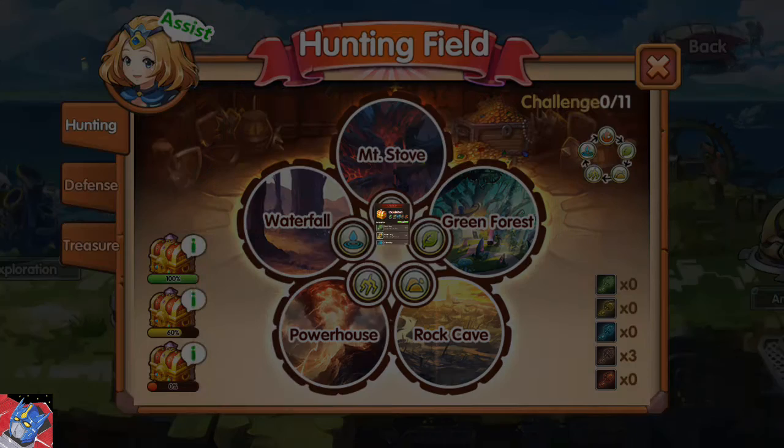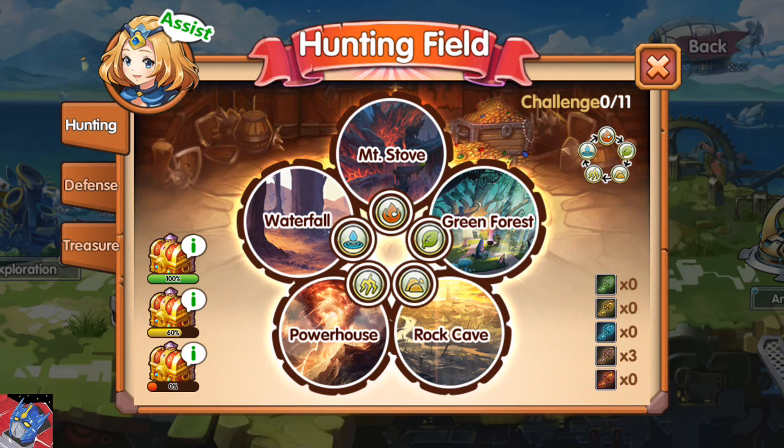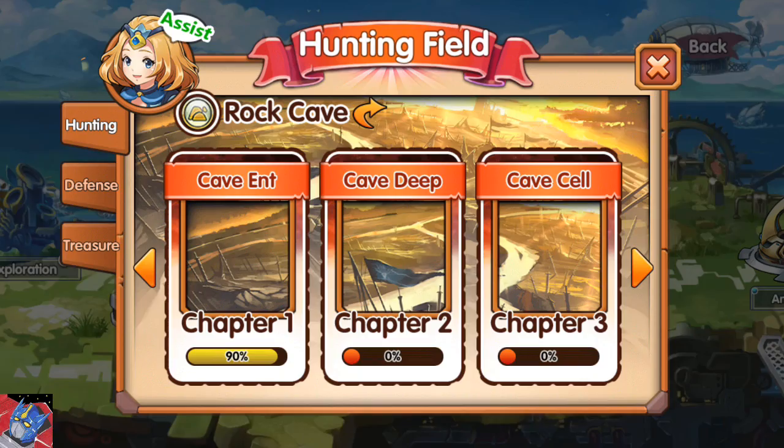The treasure chests give you a variety of things, including magic stones, poke stones, and gold. It's typically the same thing every day, but it's a nice little bonus.